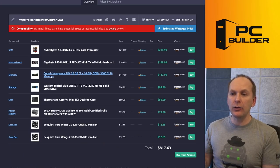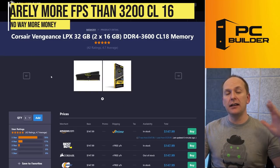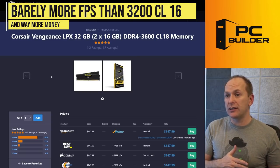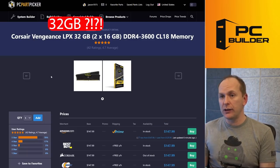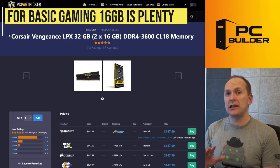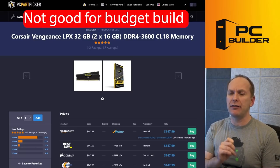For the memory, I don't understand why we're going with DDR4 3600 CL18. In my testing, going up to 3600 memory over 3200 CL16 memory is like one FPS difference, and we're spending a lot of money because we also want 32 gigs of it. I don't know why we think we need 32 gigs here — 16 gigs should be all we need. Remember, this is a budget system and we want to squeeze performance out of every nook and cranny.